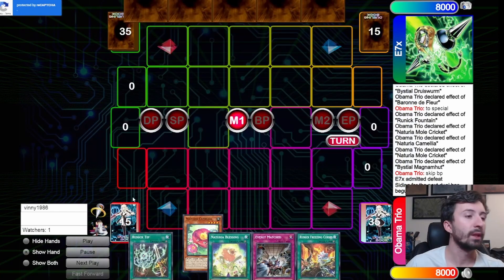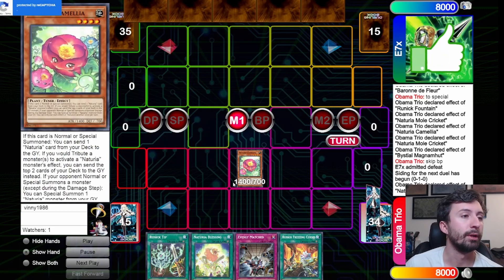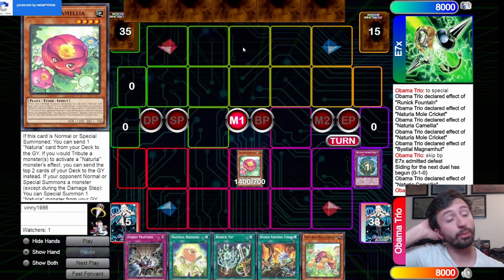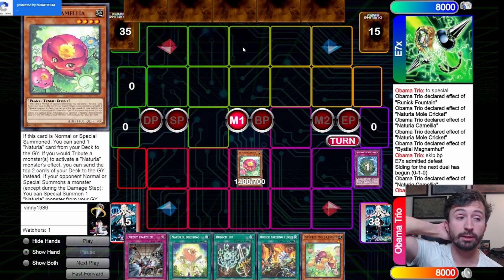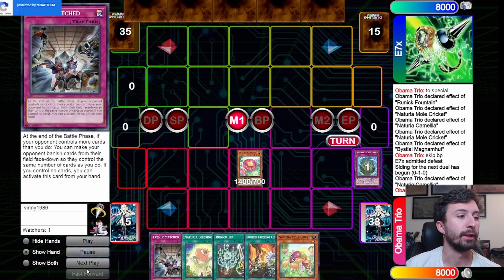We bring back Cricket and we're just putting on pressure and getting extra monsters. That was Game 1. Moving on to Game 2 — he actually makes me go first, which I was not expecting. I had put in Evenly Matched expecting him to go first. He chose to have me go first — I think he was planning to go first and set up the walking Macro Cosmos against me and gain a lot of free advantage turn one.